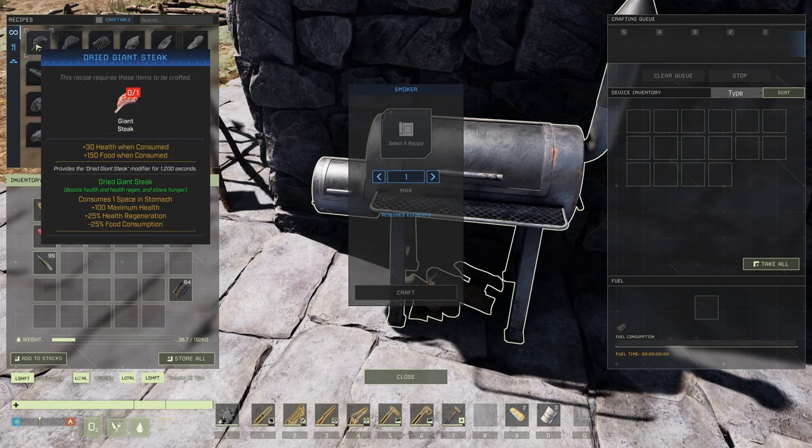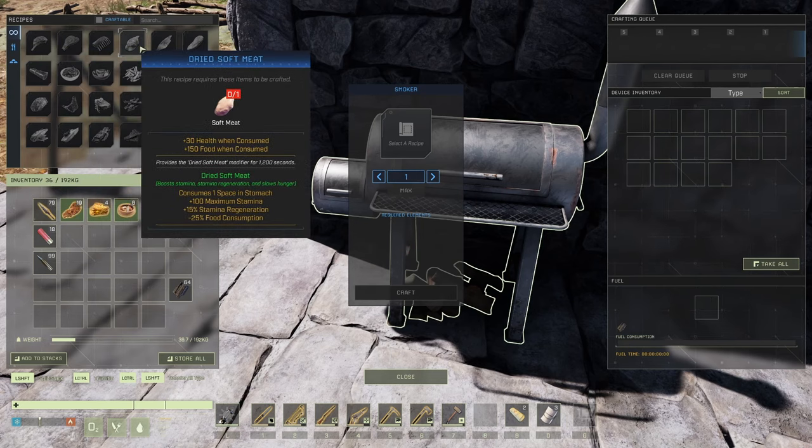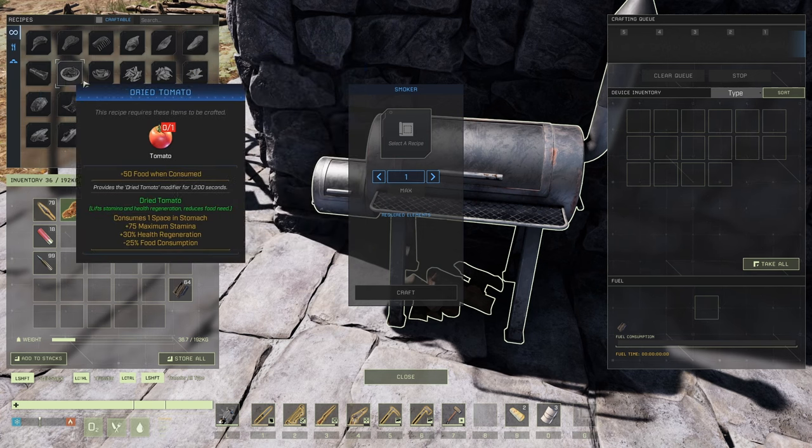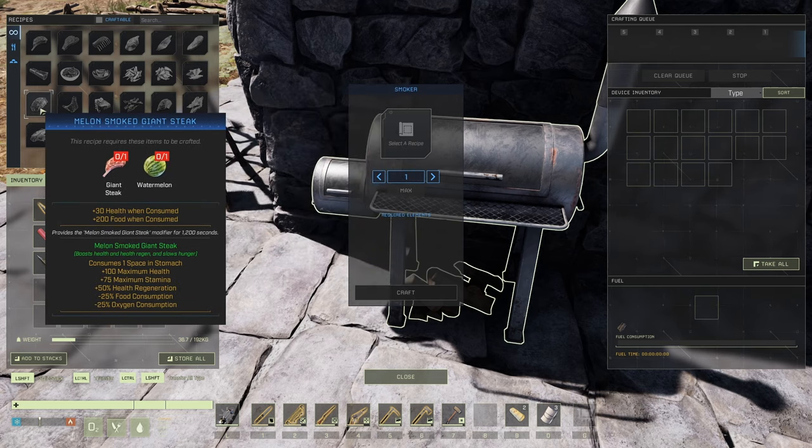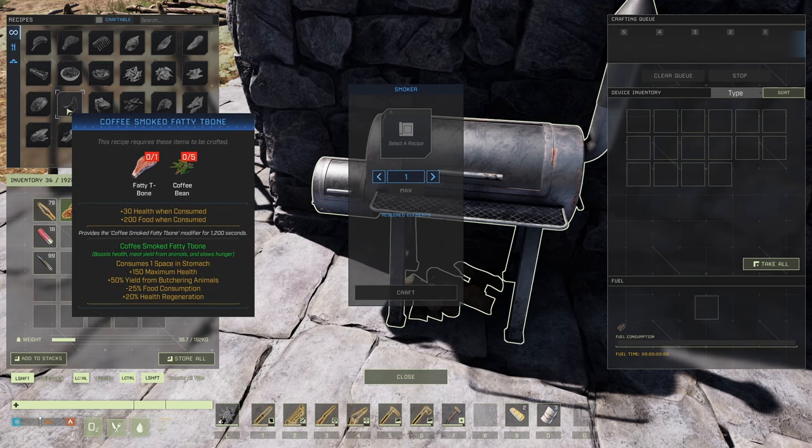So: dried, dried, dried, cure leather — nice. Melon smoked giant steak — I don't think I got giant steaks in here. 100 health, 75 stamina, 50% health regen. Food consumption and oxygen, we don't care about them. 30 health and 200 food when consumed — nice. Coffee smoked fatty bone: 150 health, 50, 25. I got a feeling it's exactly the same buff as another one. Why is that?